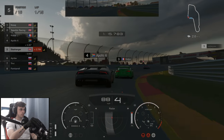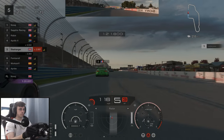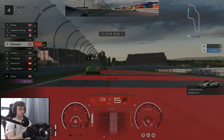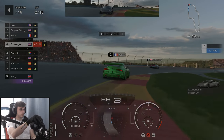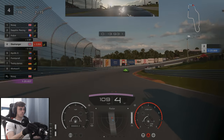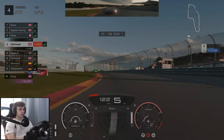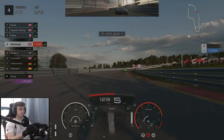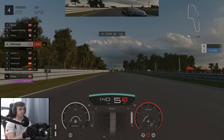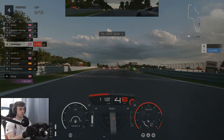Coming up to the end of lap one and Apollo 6 gets stuck behind the person in front of him, giving us a bit of a run on the inside. Oh, that might be a penalty — I didn't realise he was giving me room. Cut him off there but he's probably gonna get us on the straight. It seemed that he gave us room on turn one but for the chicane he didn't want to leave us any room at all. Boston was a little bit wide, allowing him to regain the position.